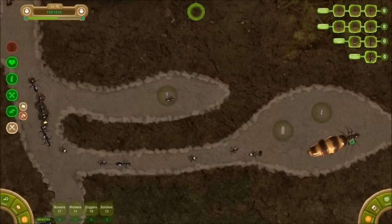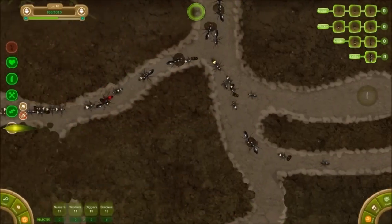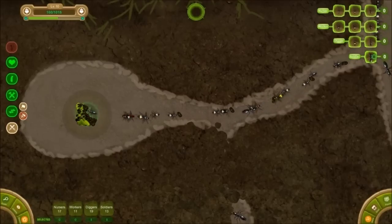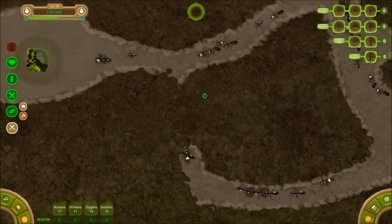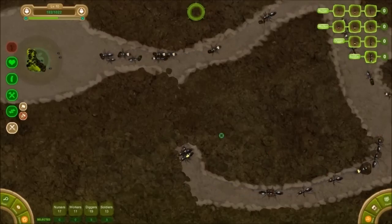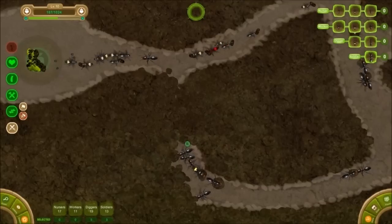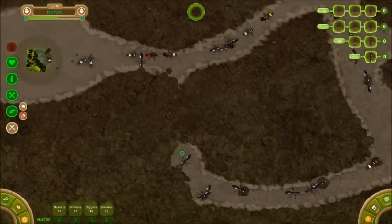So it looks like all my ants just spawned — that's good. I'm thinking about getting more soldier ants, but I want to make sure I've got enough food. Each one costs a good bit — 20, I think. Here comes some more food. What are you guys doing? There's my yellow digger ant — much faster than the other ones.